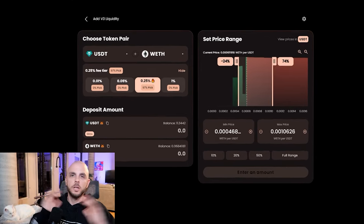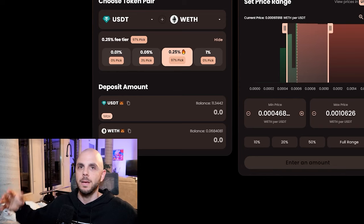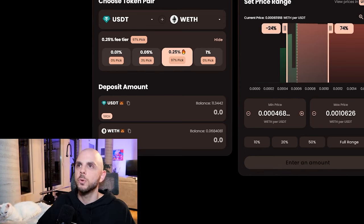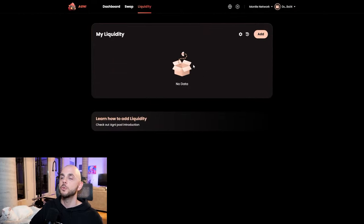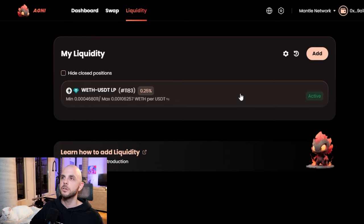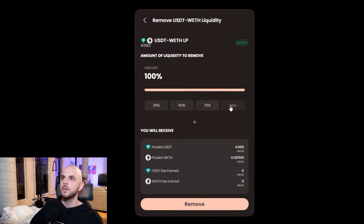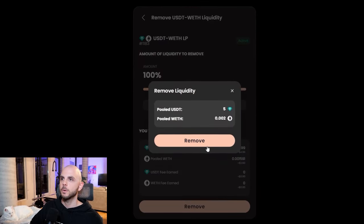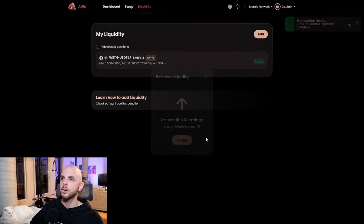You're going to want to do these transactions over a period of multiple months — you're not going to want to do it all in one sitting. You can also leave your money in the pool for a week, two weeks, a month, as long as you want, in order to increase your odds of getting an airdrop. However, once you're ready to pull your money out, you would just go back to the liquidity page and you can see the pool that you've allocated to. You click on that pool and you're going to see a remove button. You click it, select 100%, click remove, confirm the transaction, and you're going to get your money back.